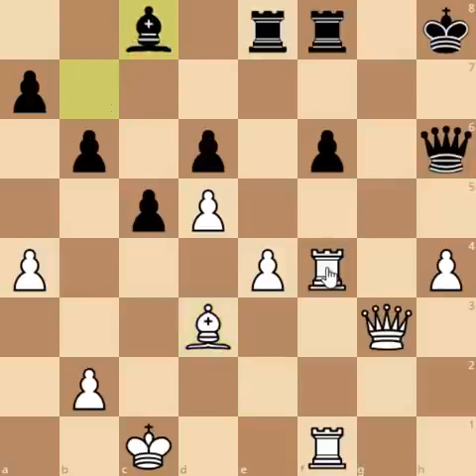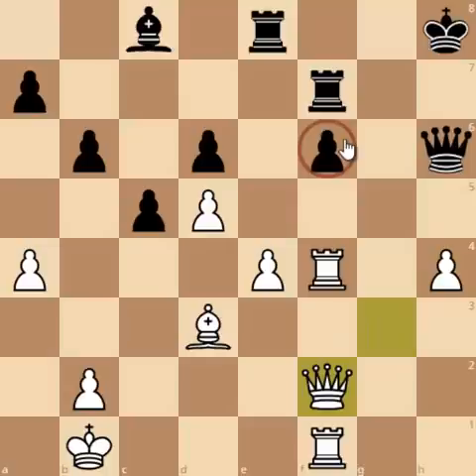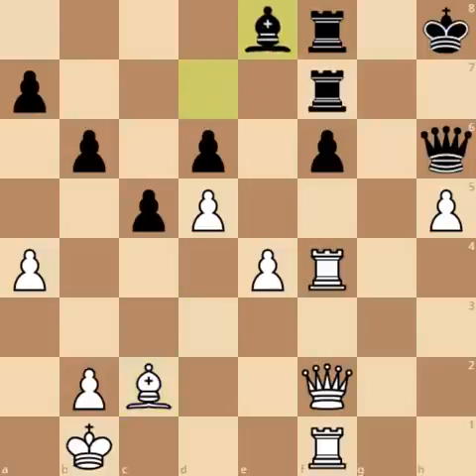So Bishop to d3 was played. Bishop to c8, and now finally AlphaZero unpins his rook with King to b1. Rook to f7 was played. Queen to f2 attacking the pawn on f6 a third time, and now Bishop to d7 — and now h5 was played in the game. Rook to f8 and here Black would just run out of moves and this pawn on f6 will fall very soon. Bishop to c2, and here Bishop to e8, and now Rook to f3 was played.